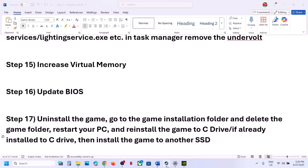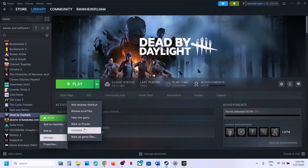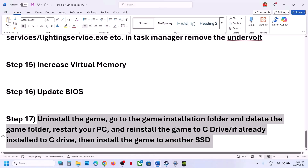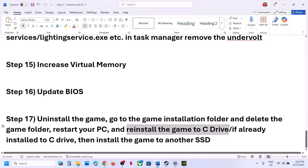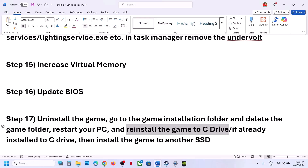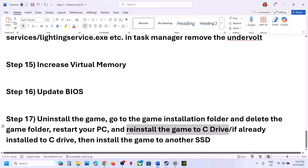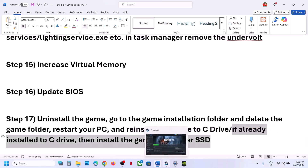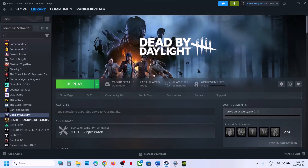The last step is to uninstall and reinstall the game to a different drive. If nothing is working, uninstall the game, go to the game installation folder and delete the game folder, restart your computer, and then install the game to the C drive. If it is already on the C drive, try installing it to another SSD and check. One of the steps shown in this video should help you run the game successfully. Thank you so much for your time — please like this video and subscribe to my channel.